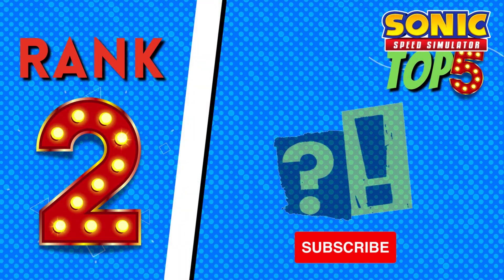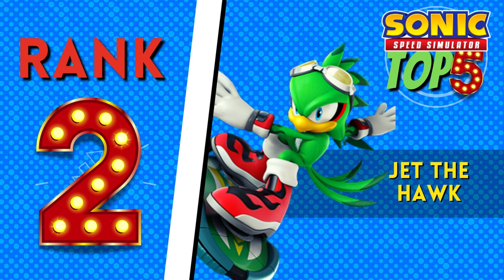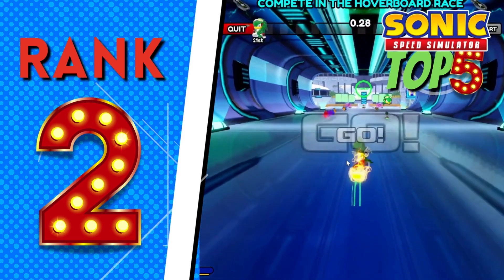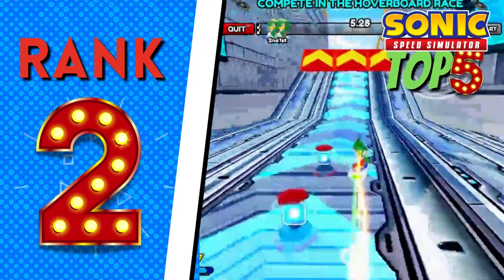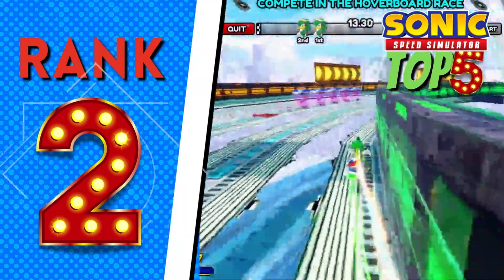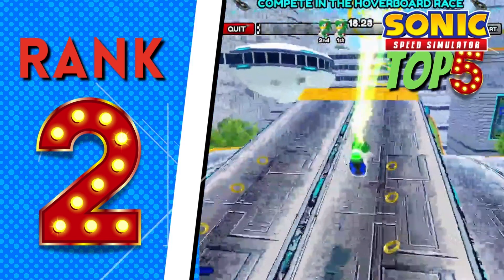At number two, we have a character that honestly could have been number one — he's not mainstream but a big fan favorite. Presenting the leader of the Babylon Rogues: Jet the Hawk. He's just dope — he gets the glasses when he goes on the hoverboard, skates like a Chad, and his run animation actually looks really good. He was also on my list of the top 10 missing Sonic characters in Sonic Speed Simulator, which you should go watch after this.